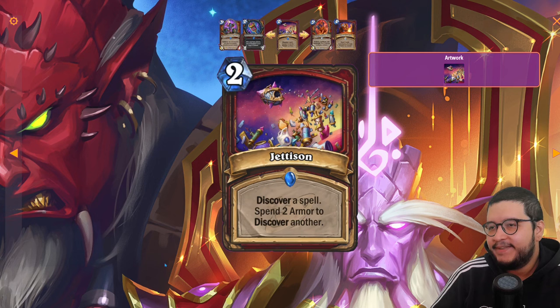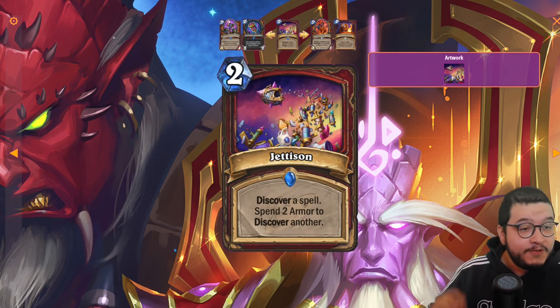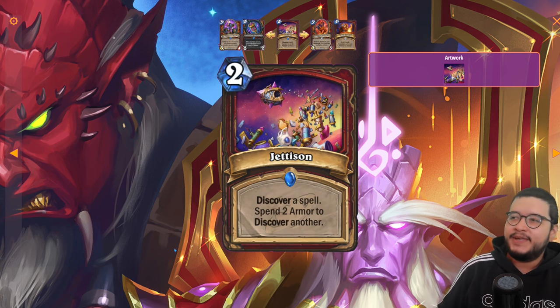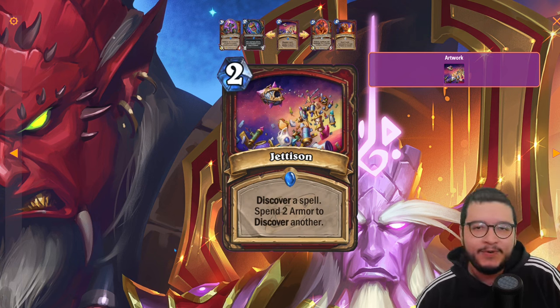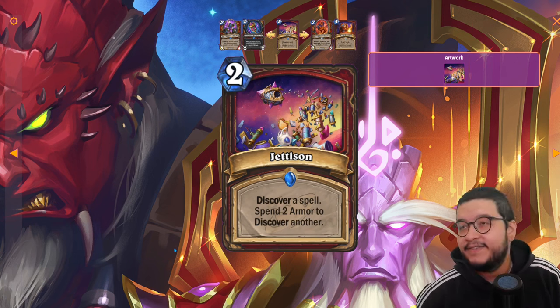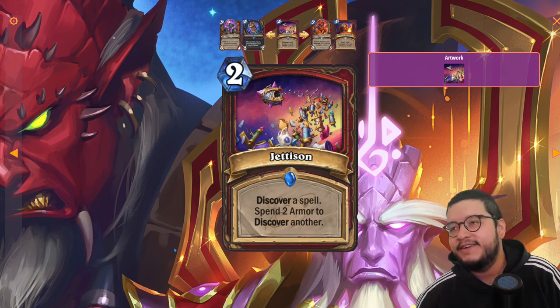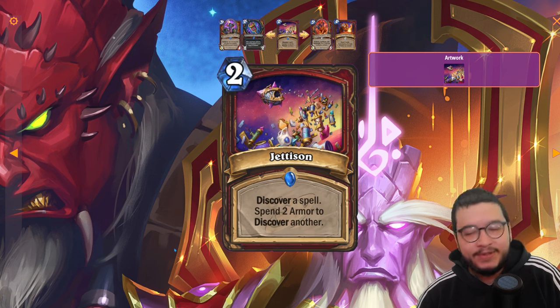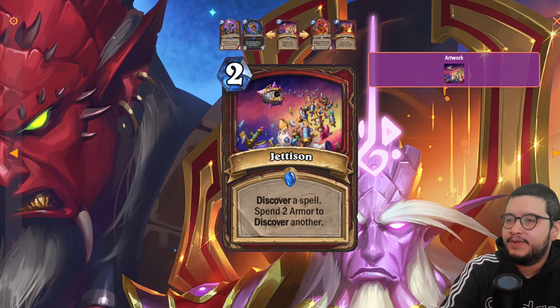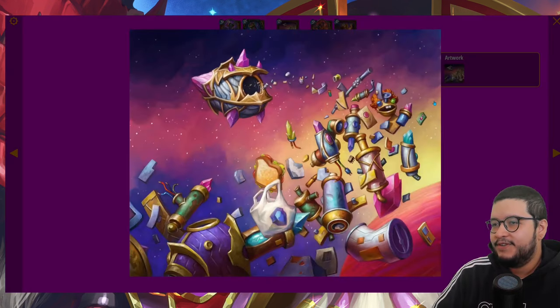Next up is Jettison — it discovers a spell, then spend two armor to discover another one. Not lose — spend. That's a cool mechanic, utilizing Warrior's armor for card discovery. Even if it's not great competitively, I really like the idea of using your armor to discover cards. Really cool concept and neat art too.